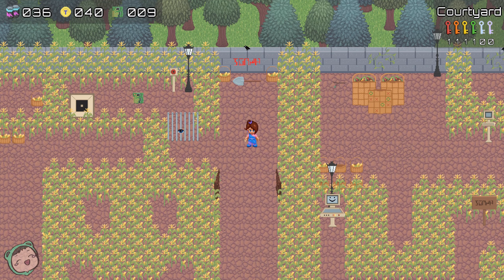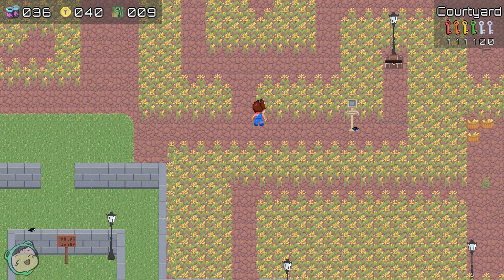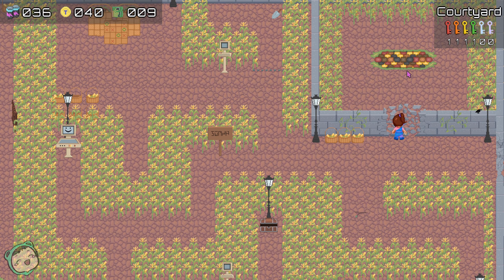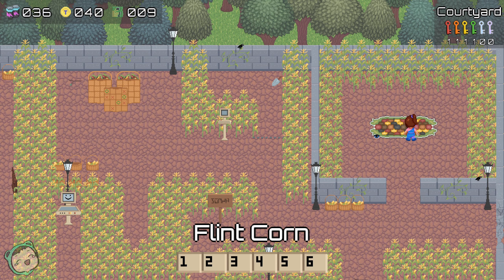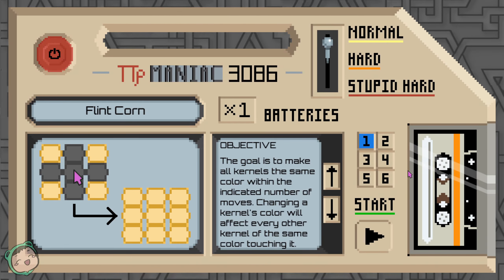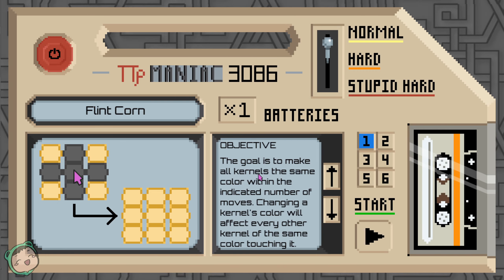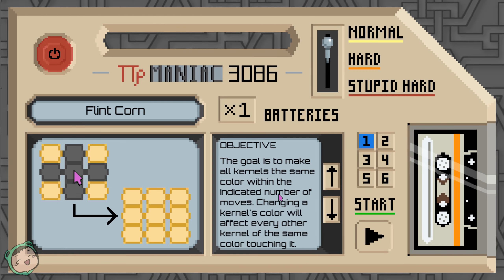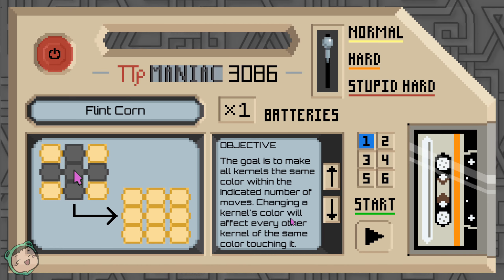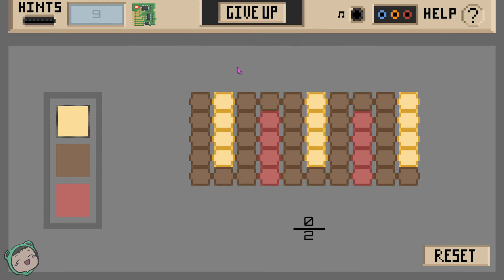Too bad we can't pick up the shovel. Is there anything else we need to break down? Here's a new one - Flint Corn. Start with the normal one. The goal is to make all kernels the same color within the indicated number of moves. Changing a kernel's color will affect every other kernel of the same color touching it - okay, so it's not like the lights puzzle. Let's try it - there are two moves.